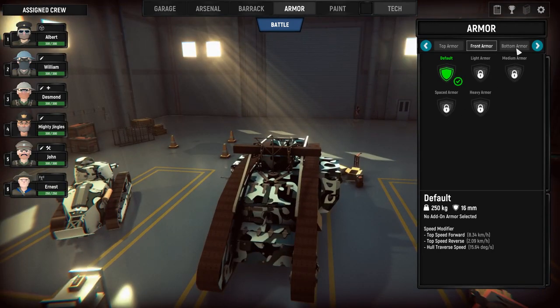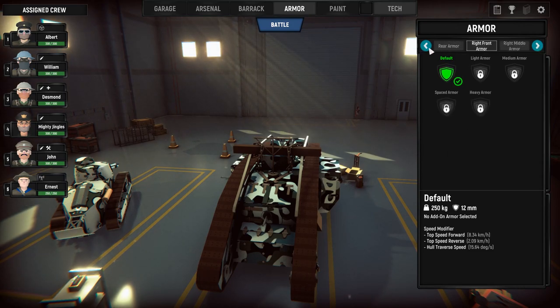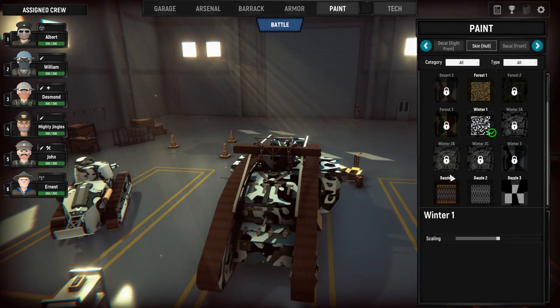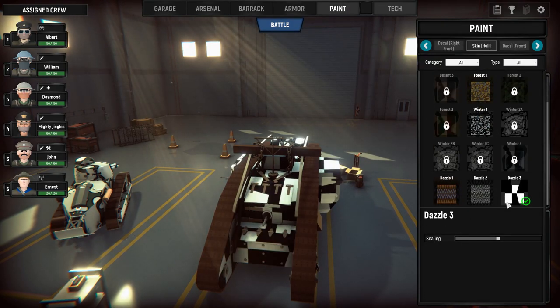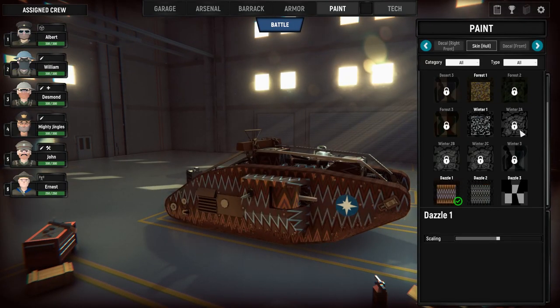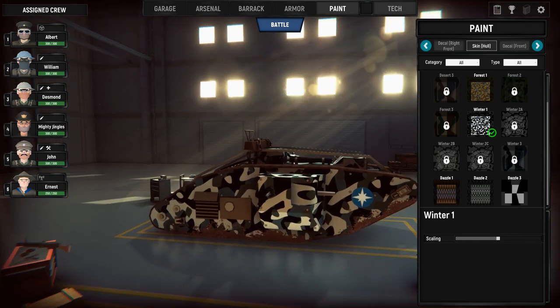We don't have bottom armor, top armor, or middle armor — we haven't unlocked anything yet. We have paint schemes, though we mostly don't have those either. We do have the Dazzle 2 unlocked. Let's go with the Winter Thorn.